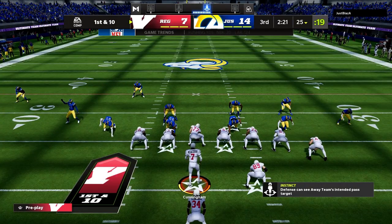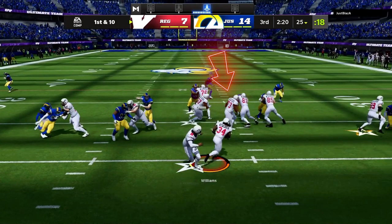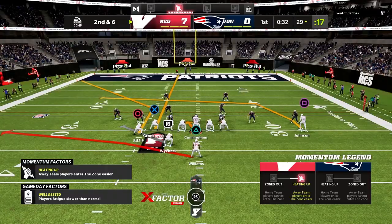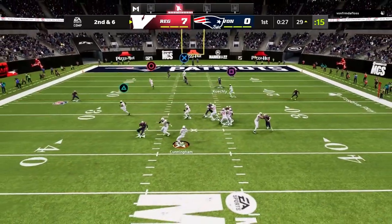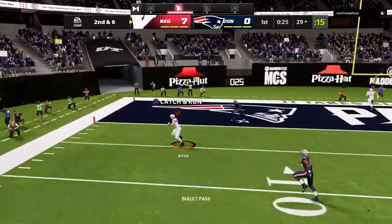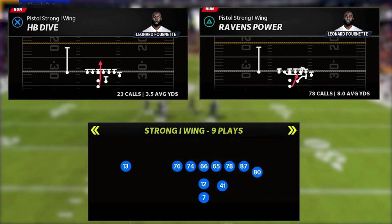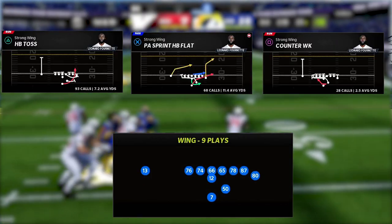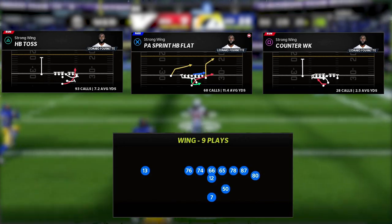The key principles of a power run game are double team blocks at the point of attack, pulling guards to give you a number advantage in the run game, and a kickout block on the end man on the line of scrimmage to give you alleys for your running back to explode through. The plays we will be breaking down today are Ravens Power and HB Dive out of Pistol Strong I Wing, and also HB Toss, Counter Weak, and PA Sprint HB Flat out of the Strong Wing Formation.